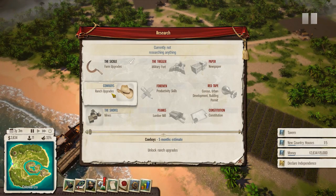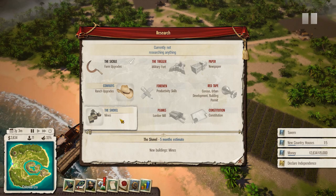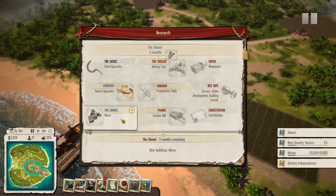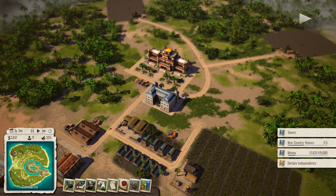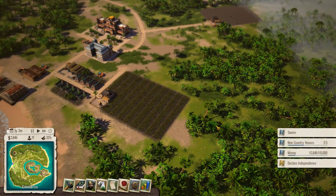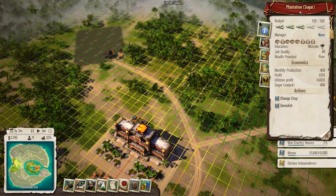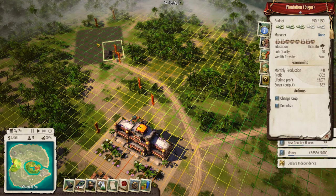Research - I guess we just want to upgrade the shovel. We can do it! Fine, let's do it. We're upgrading the shovel for some unknown reason. Maybe we can make some more money that way, but actually the sugar plantations are doing quite well. Lifetime profit: 4,692 on one and 2,700-something on the other.